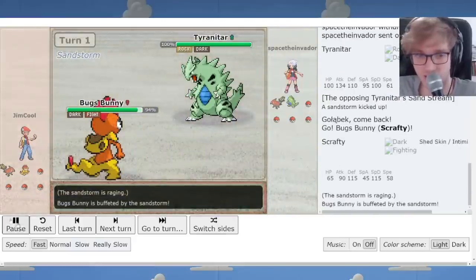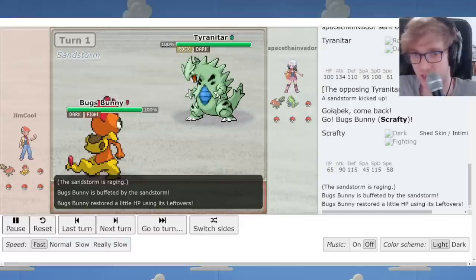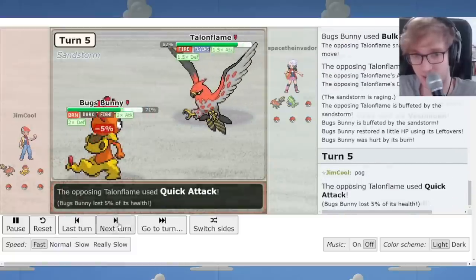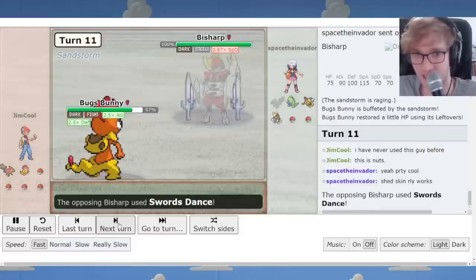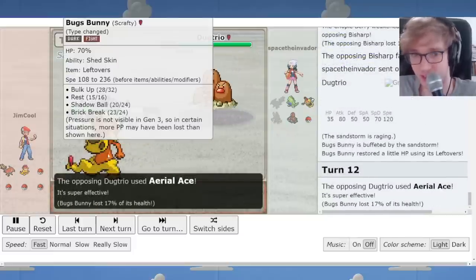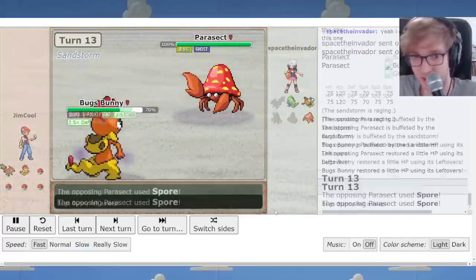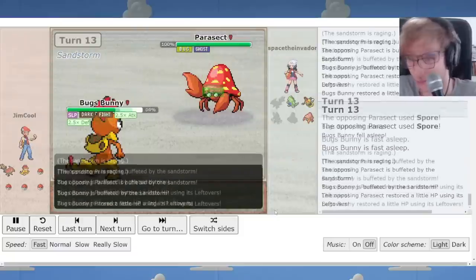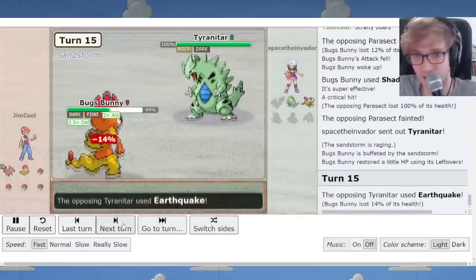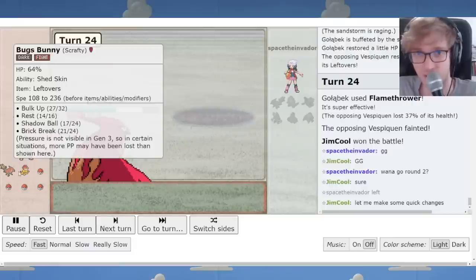I went to Scrafty against Talonflame because I have Shed Skin so I can shrug off Will-O-Wisp. I can take a Flamethrower or whatever. I sort of just spam Bulk Up and click buttons, and I defeat this player's entire team with the Scrafty. This was my first time using Scrafty and I was very impressed with how immediately insane it was — simply killing everything. Bugs Bunny's birthday blowout is happening right now. Against Parasect, I simply wake up with Shed Skin and defeat it. Fighting plus Ghost is perfect coverage, so we have ways to defeat everything.